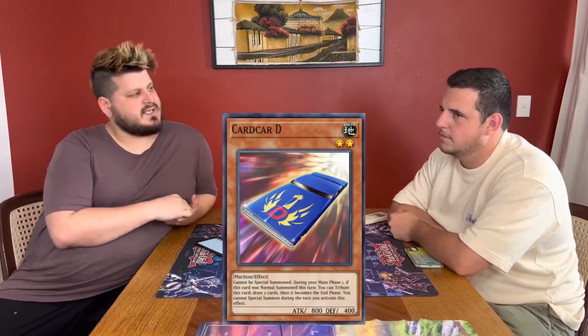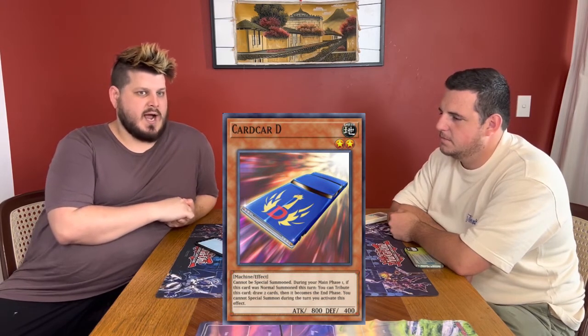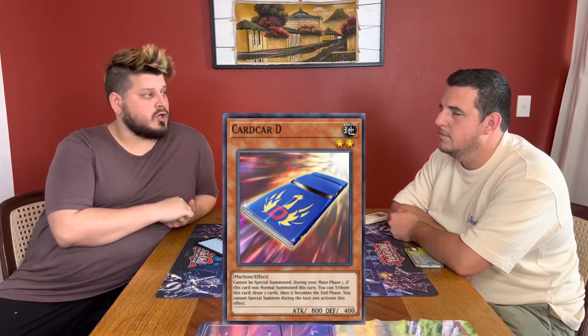The two most relevant cards for the meta at the time were Card Card D, for Stun Decks, to give them a bit more card advantage. And Card Card D would dodge a whole bunch of weird negate effects, so it was pretty good.